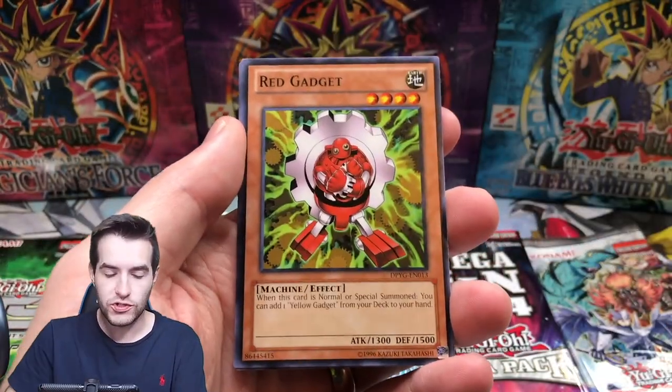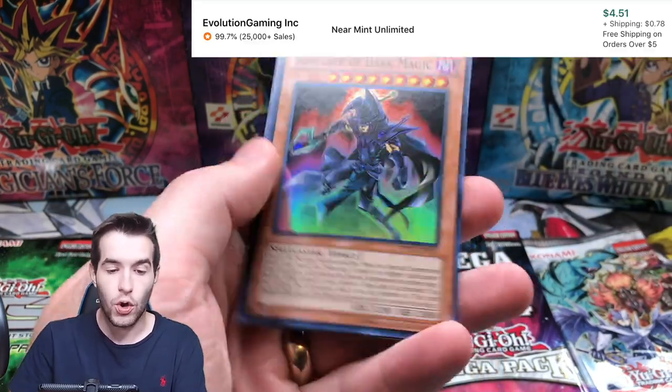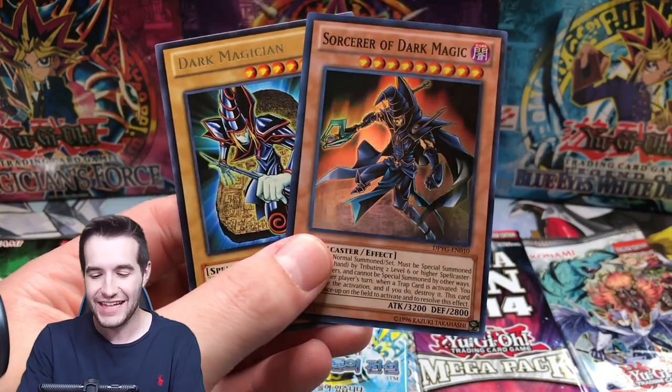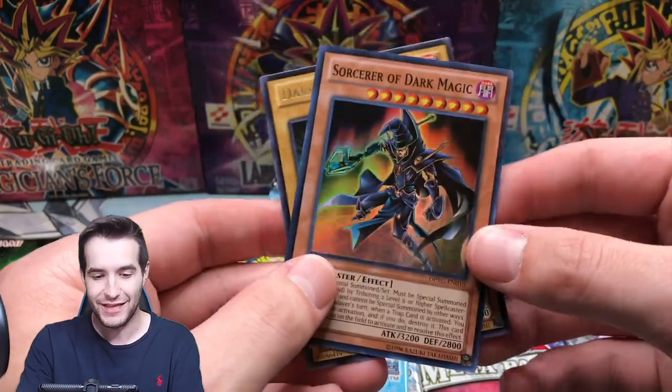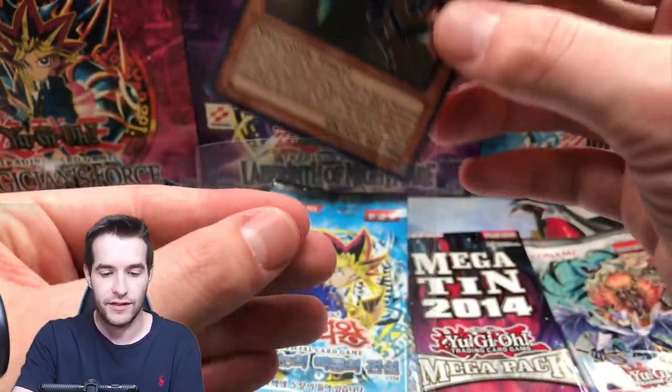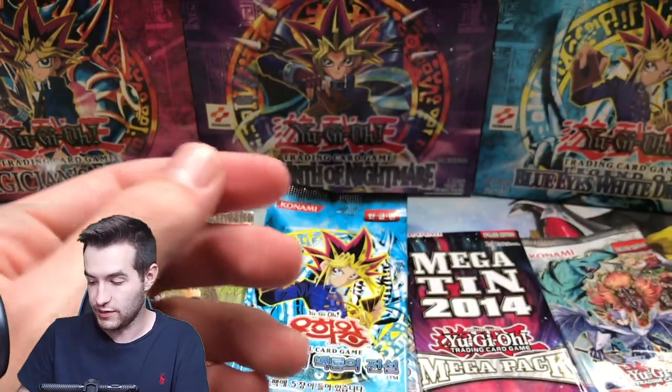We got a Light Force Sword, Red Gadget, Jack's Knight. A Sorcerer of Dark Magic and a Dark Magician - that's a pack right there for Duelist Pack Yugi. That is sweet! Sorcerer of Dark Magic is worth like $3 unlimited still, I think. Even unlimited is $3 - that's pretty cool.